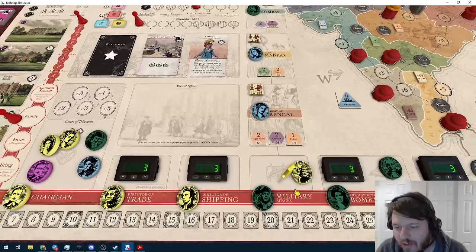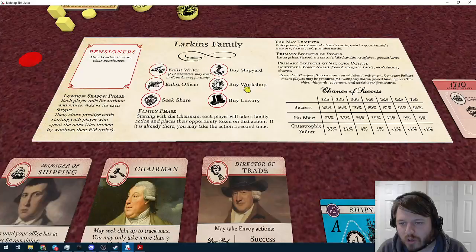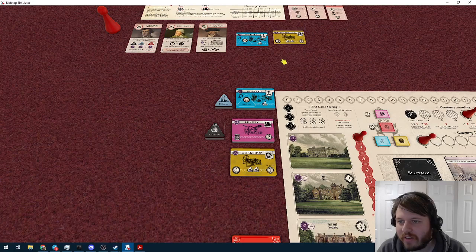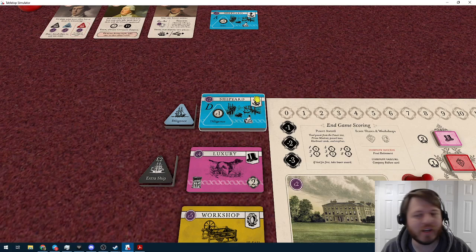Enlisting an officer means placing them at Addiscombe — the academy where officers were trained — and later they'll be assigned to one of the three armies by whoever's in charge of military affairs. You can also buy shipyards, workshops, and luxuries by simply paying the cost and taking the card. If you buy a shipyard, you take the matching ship. There are 22 different ships in the game — you almost never need all of them, but you can approach that limit. This game is strictly component-limited with the exception of money.